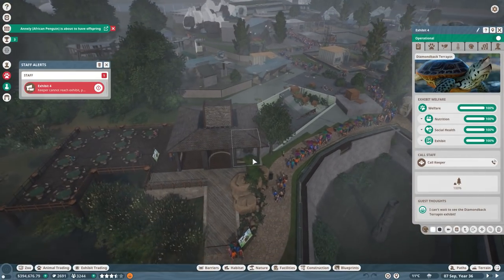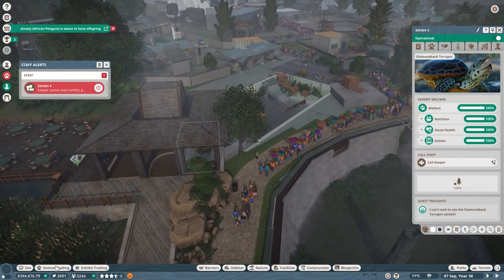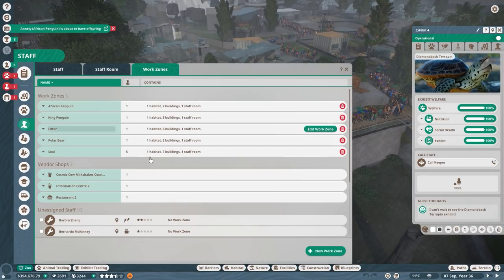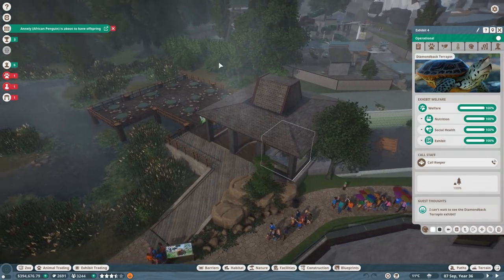It cannot be reached because it is not in a work zone. Do we have a work zone in the center? Let me check the staff members' work zones — African penguin, seal, polar bear, otter. We've got to include the new habitat in a work zone indeed.